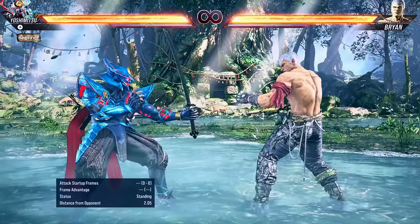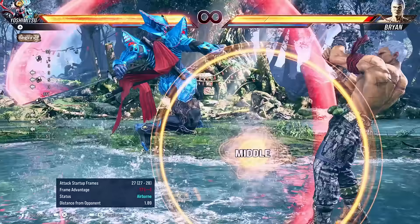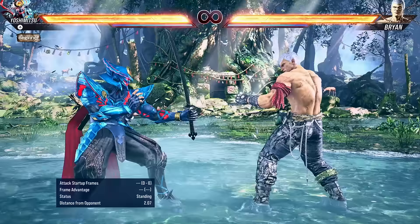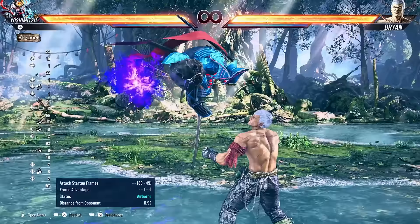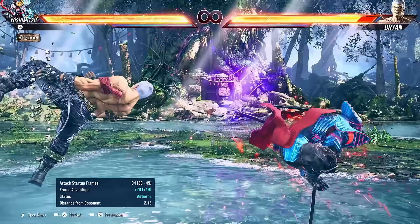And next up, we have a very risky launcher that I don't recommend using — it's back 2-1. On counter hit, the second hit will actually combo and launch the opponent pretty high into the air and you get a lot of damage. As stated earlier, I can't tell you literally everything about Yoshimitsu — we'd be here all day. The guy has a bunch of different stances that have a bunch of different stuff you can do, and honestly in training mode you can see all of these moves and what they do. You don't need a guide for that, so I think it's finally time to end with the combos.